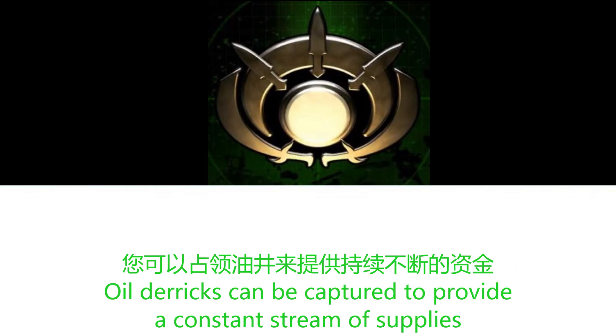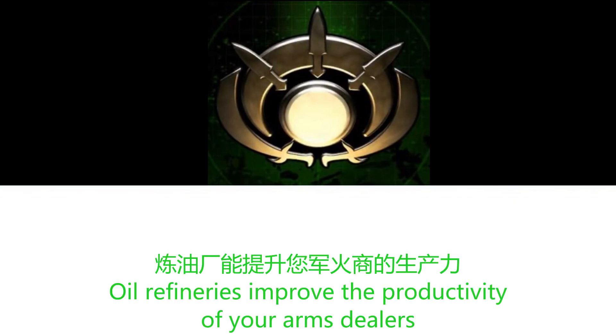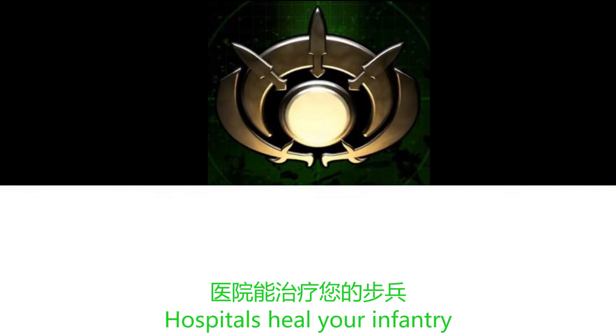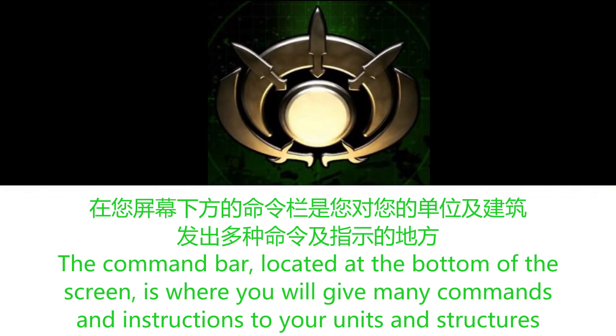Oil derricks can be captured to provide a constant stream of supplies. Radio stations have a special ability to disrupt enemy communications, preventing enemy units from receiving any orders from their general. Oil refineries improve the productivity of your arms dealers. Hospitals heal your infantry. Caves allow your troops to travel quickly from one side of the battlefield to another. The command bar, located at the bottom of the screen, is where you will give many commands and instructions to your units and structures.